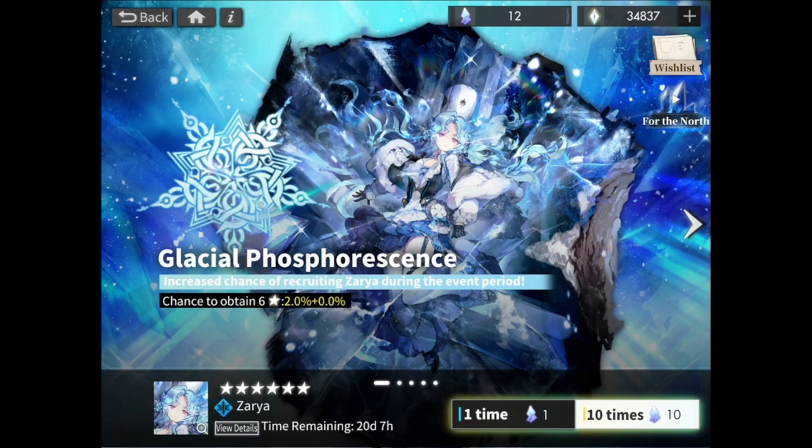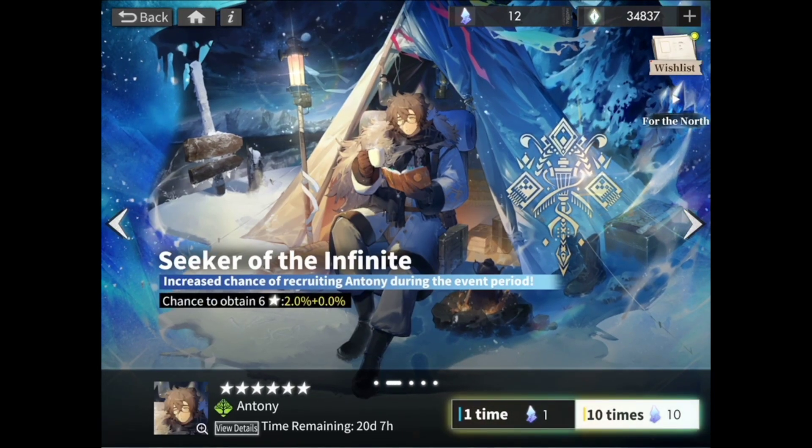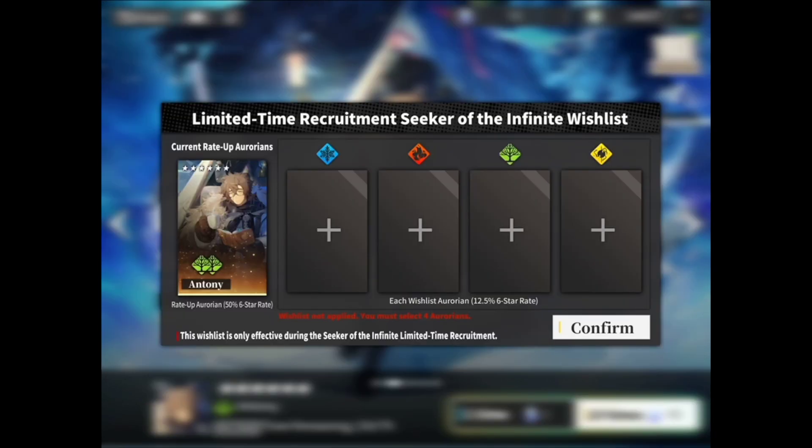As you do recruitments, you will be guaranteed to get one of those Arroyans you selected, or the banner Arroyan — either Zarya or Anthony. Keep in mind both Anthony and Zarya's wishlists are separate, so if you have to redo it, you have to redo it again here, or even select a different set of Arroyans.